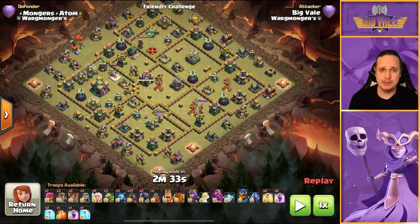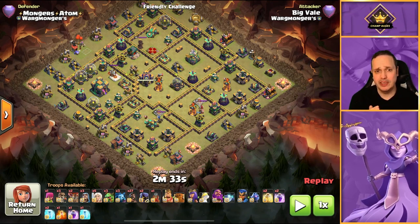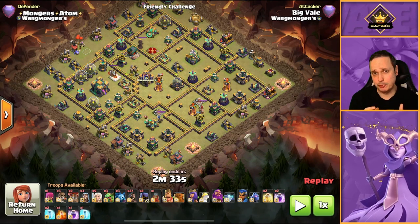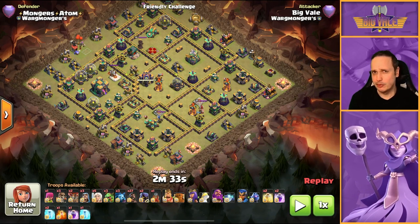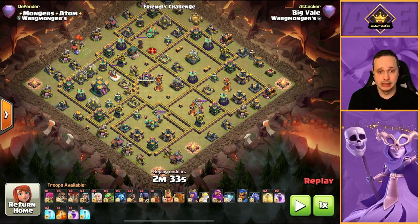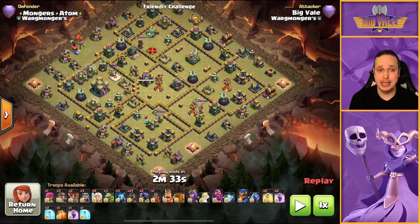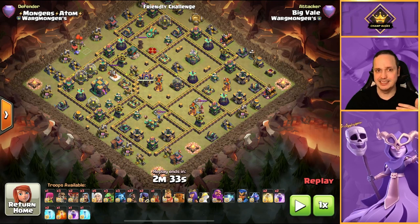The first base we're going to hit is from my clan mate Atom. First things first, we've got to think about the standard approach to this attack and how we can try to force it on the base. The standard for this attack is to try and take down the town hall with either a queen charge or your flame flinger, and use the flame flinger to take out the other part of the funnel. With hogs it's a little different to funneling for a smash attack.